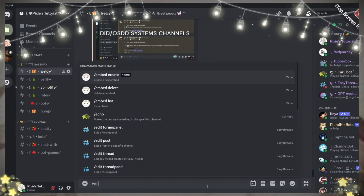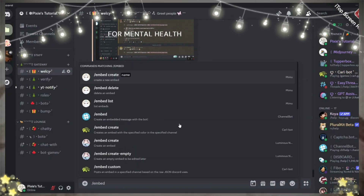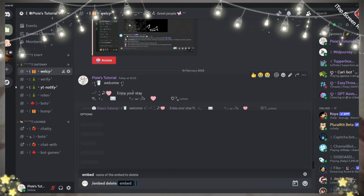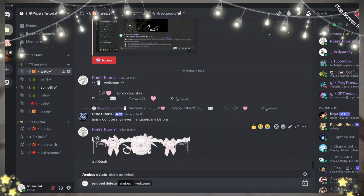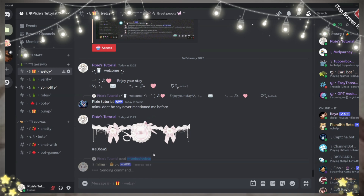Let's make a cool welcome message for our server. You need Mimubah for this. I will put its invite link in the video's description and won't say anything until the video ends. All the commands will be in the video's description.